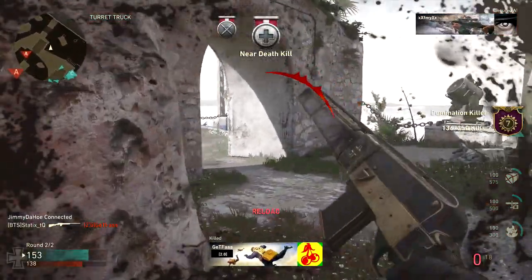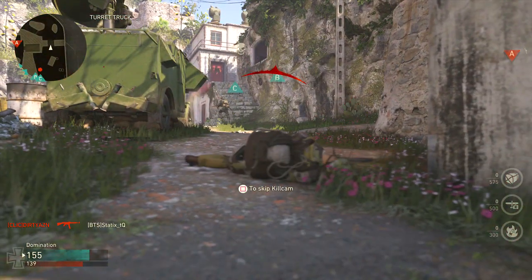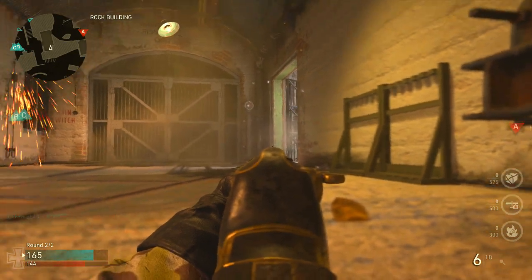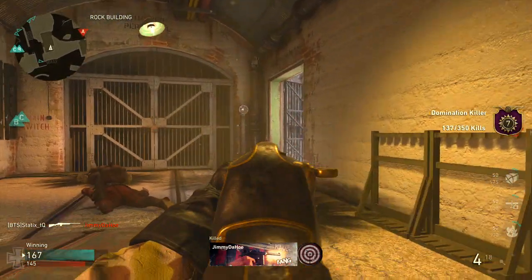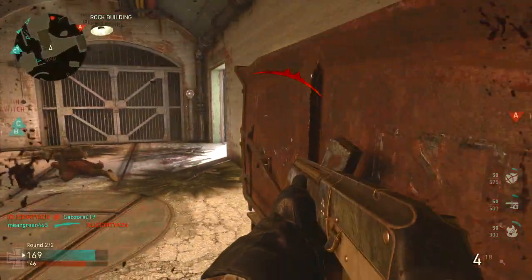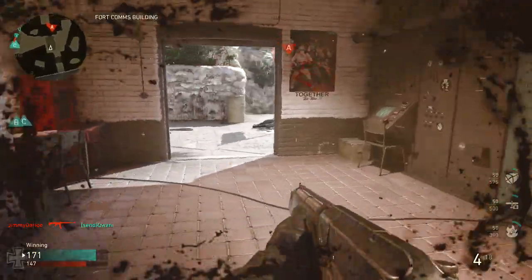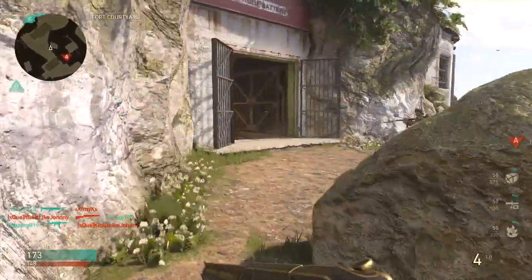Sit down, sit your ass down. Oh my God, I actually cannot believe I survived. Nades everywhere man. Alright, that's how we're going to play this. There we go, that's how we do things. I don't want to stay here all game. There we go, just sneak out of there, go top ladder, do a good little flankeroo. And that's how we're going to play this.